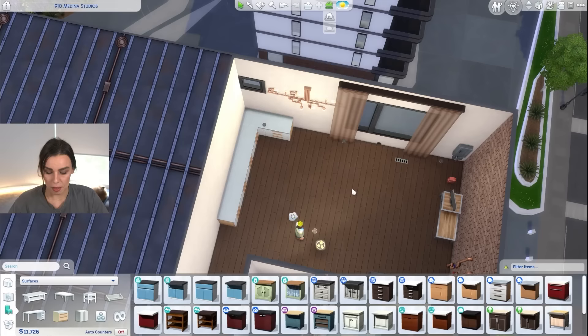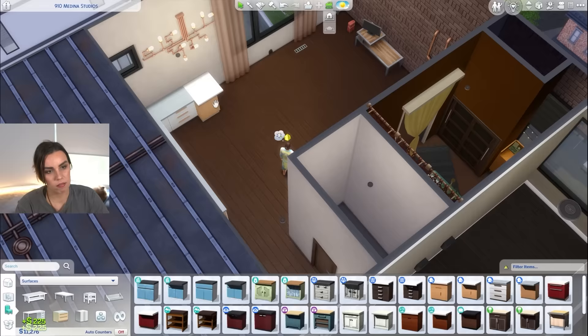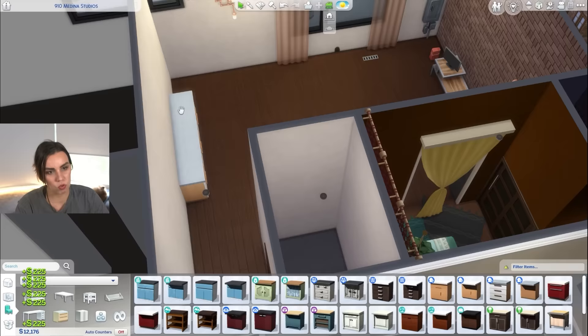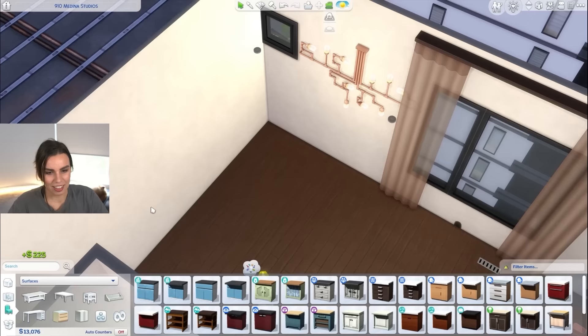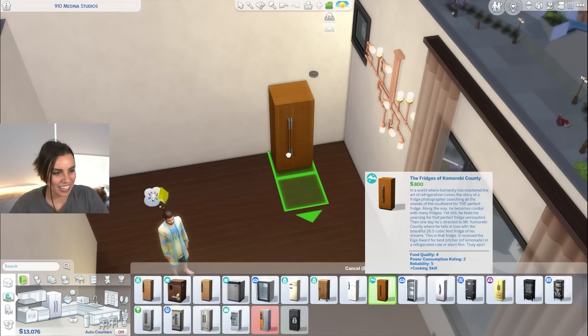We could go galley kitchen, but it's just going to make the space smaller and we want to open it up. Or you could do something like a kitchen island with a bench you sit on. I think we should just do a straight kitchen. This apartment build is also making me want to go and get custom content again — I don't know what it is about apartments.